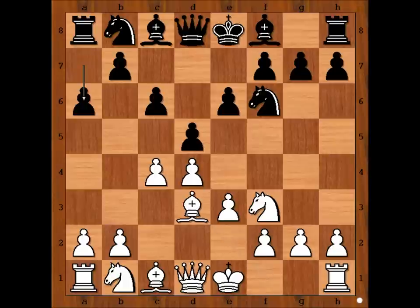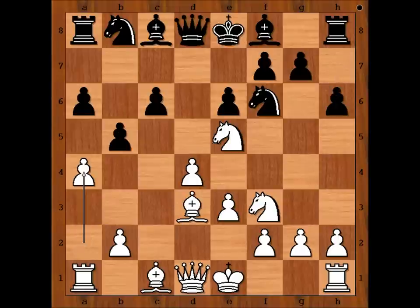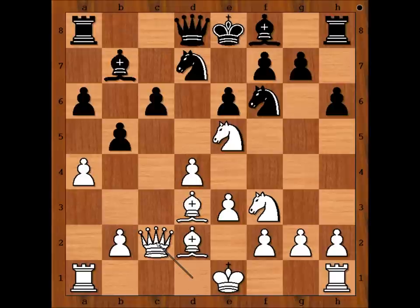Bd3, a6, Nbd2, dxc4, Nc4, b5, Nc5, h6, a4, Bb7. Castling kingside comes to mind. Alekhine played Bd2, and then Nd7, Queen to c2, Rc8. Very interesting position. What would you do in this position if you had white pieces? Is castling good? Not bad.